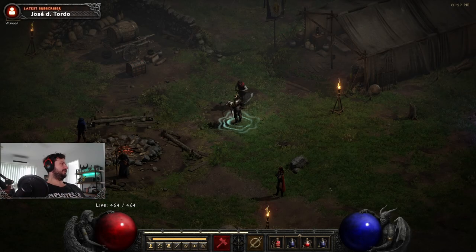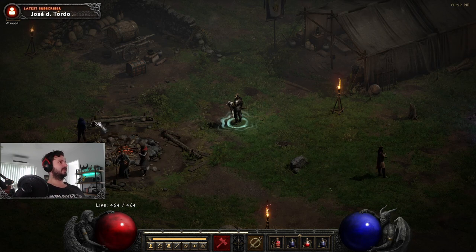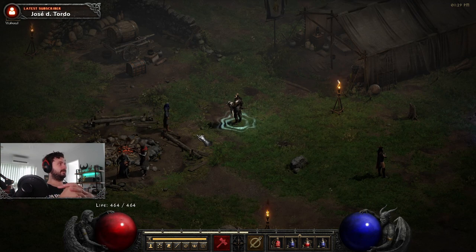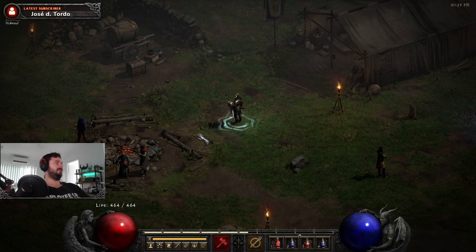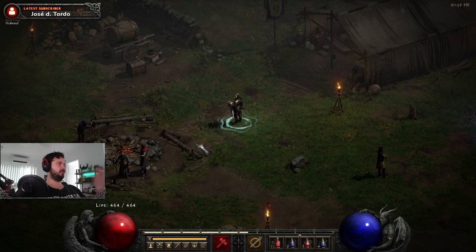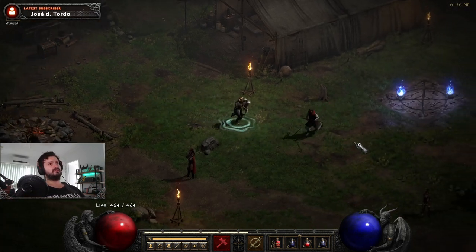Welcome back to Diablo 2 Resurrected. The Secret Cow Level - this is the level that everybody wants to play. If you're a beginner, how do you get into this level? It's really simple. Generally you need to complete the campaign first - beat the first difficulty playthrough. The cow level scales based on the difficulty: normal, nightmare, or hell.